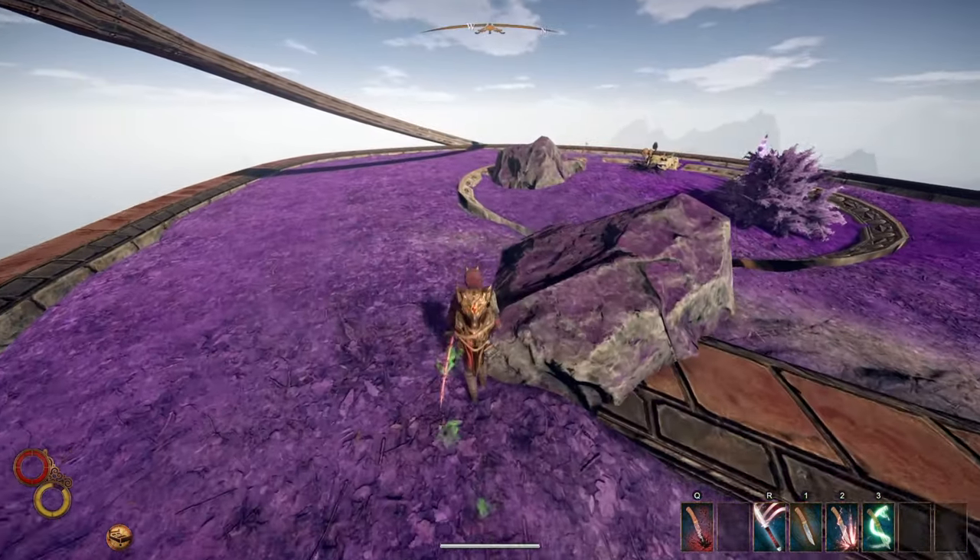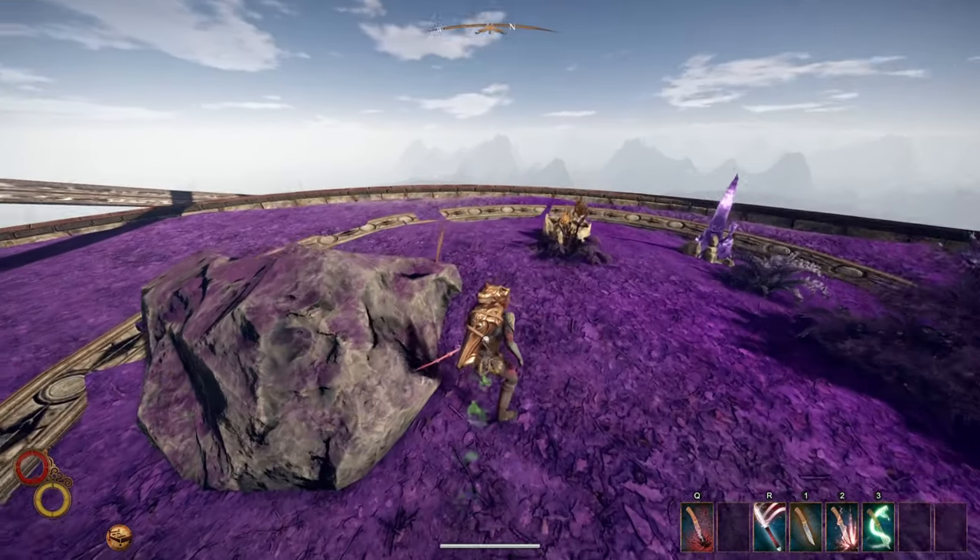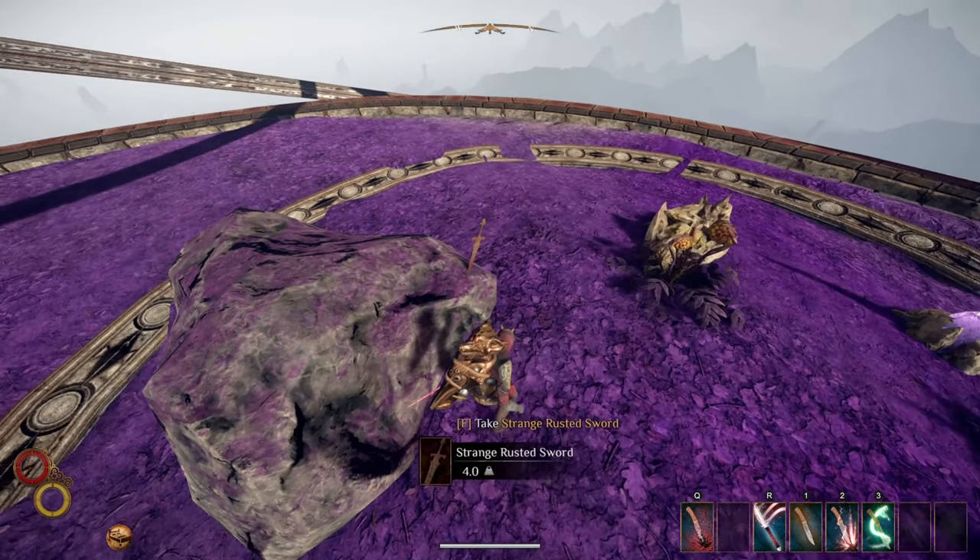Head to the very tippy top of Conflux Mountain. Here you can pull the strange rusted sword from a rock. Beware because a rock mantis protects this location.